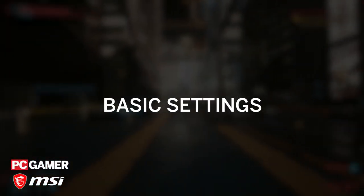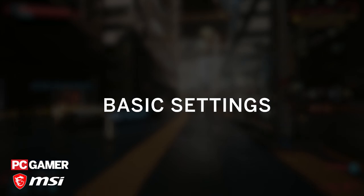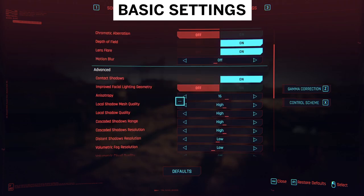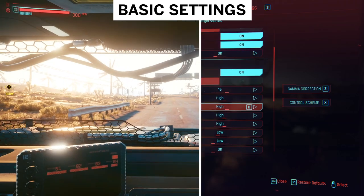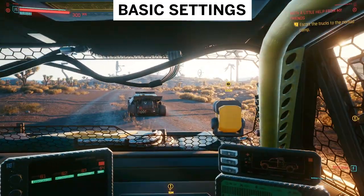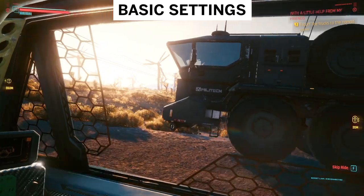In fact, most of Cyberpunk's basic graphical settings had little impact on overall performance in our benchmarks. Things like contact shadows, anisotropy, mirror quality, and level of detail amounted to a measly 2% gain in our benchmarks when set to their minimums. You can comfortably crank these up without stressing your hardware.